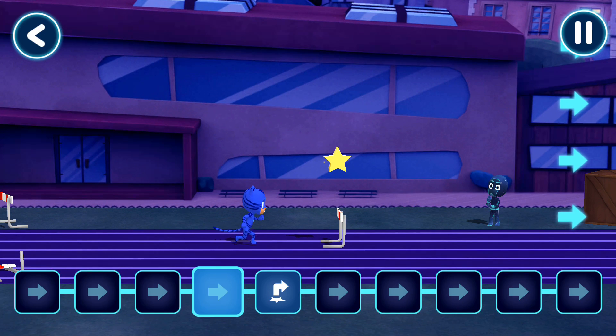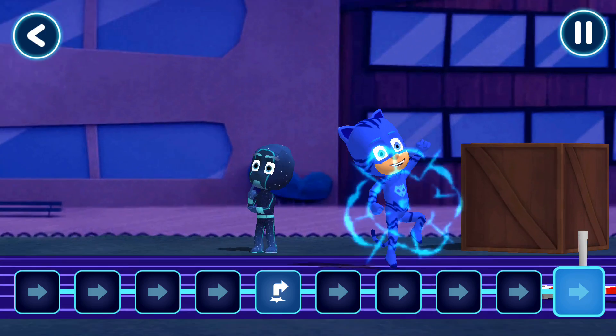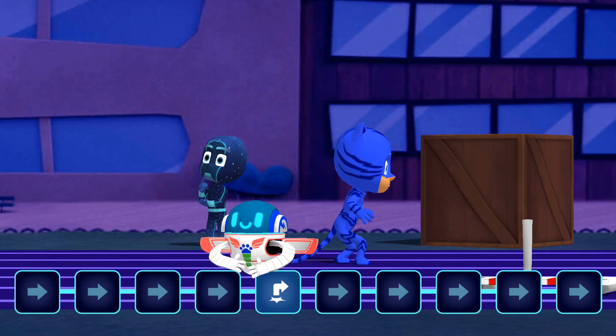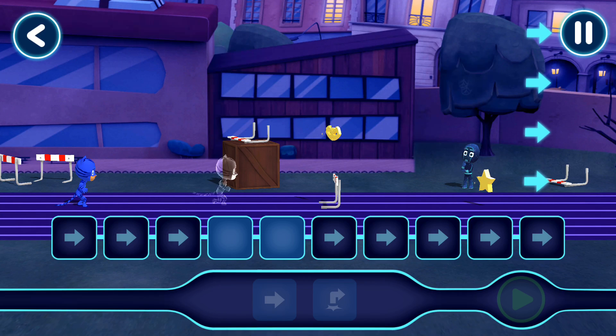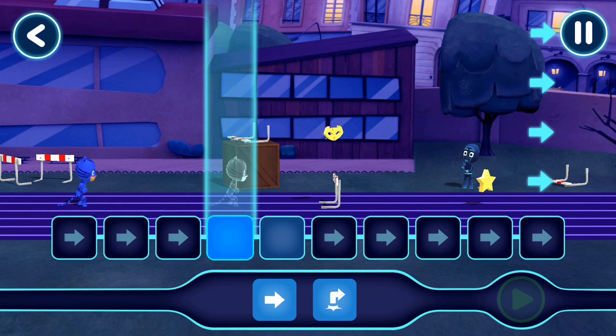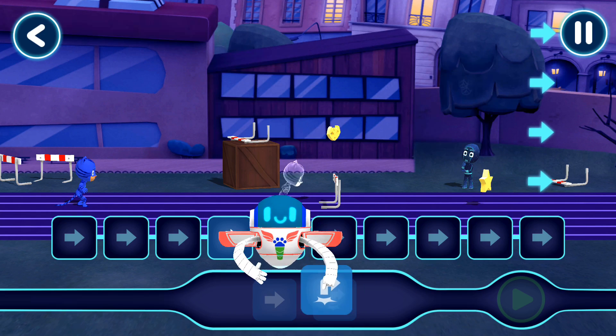Let's see what happens when you tap the play button. Catboy did a jump at just the right place. Tap here. Into the night to save the day. Sometimes we will have to give our hero more than one command. Move a command with your finger.